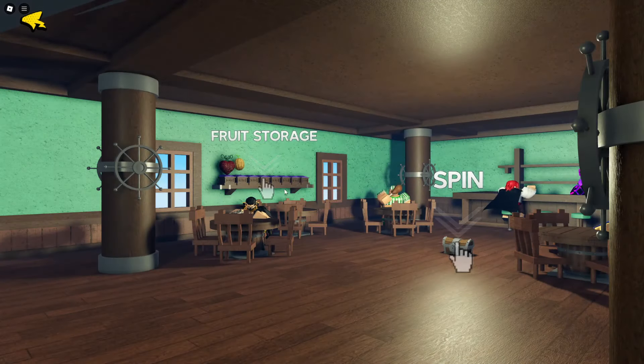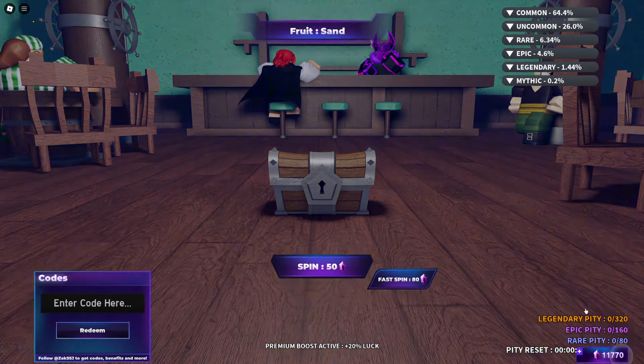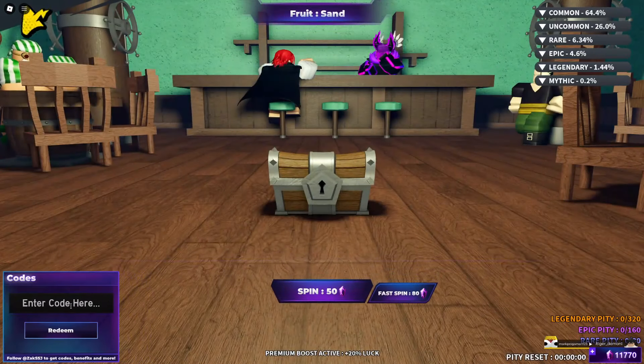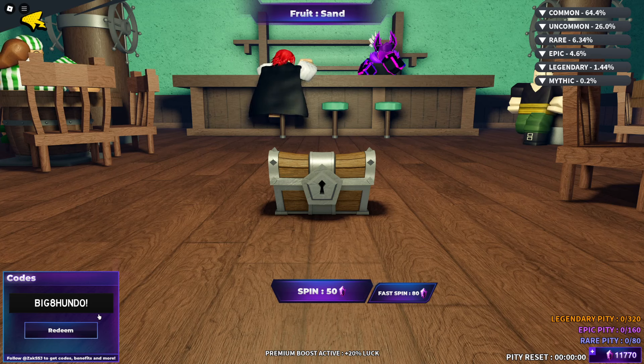Not all the secrets — like you have the fast spin and you have the regular spin. I have 11,000 gems — wait, how did I even get this? 11k gems — these codes have been hitting hard, these codes are crazy right now. Redeem this first code guys. Also if you're watching and wondering how to get Robux — you can't get Robux just by watching this video.